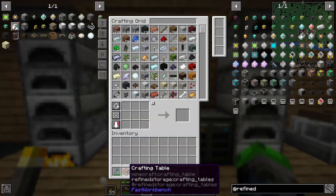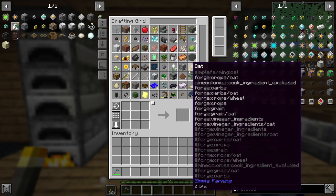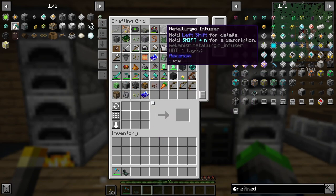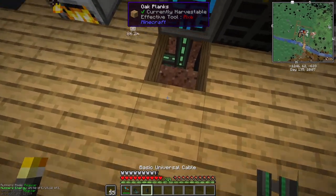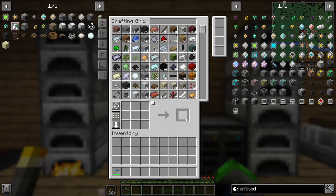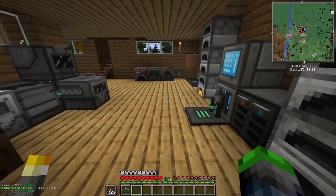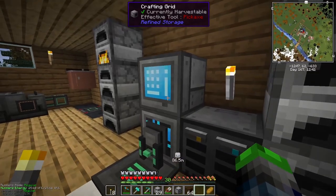We can also set up our charging station here — put this here and this on top. Now if we just stand on it we can get charged up while going through our inventory. Very cool!